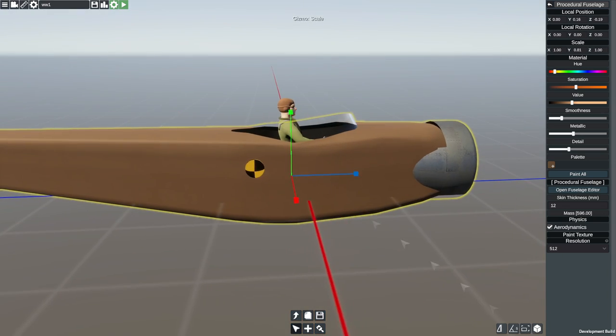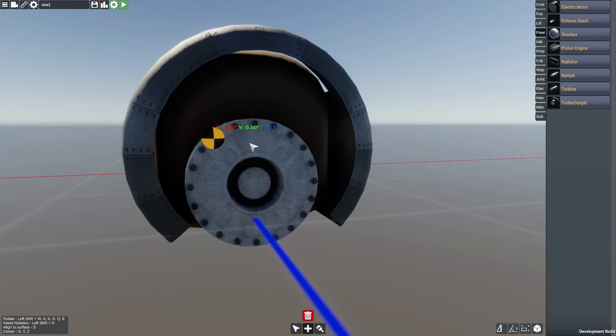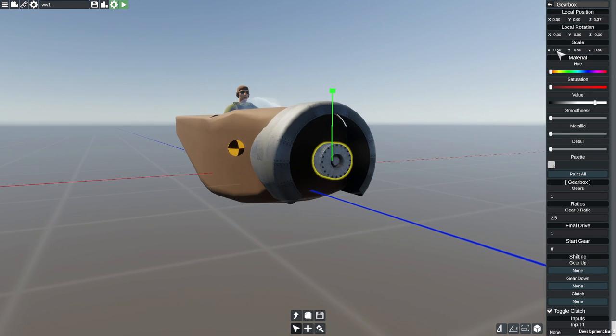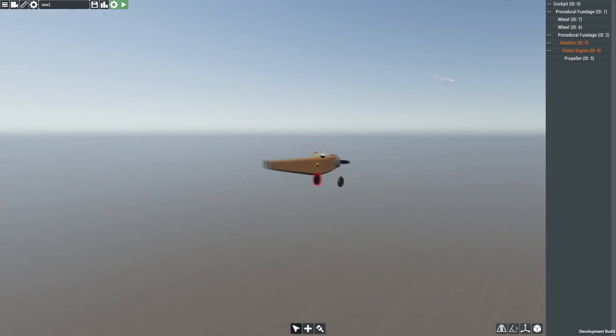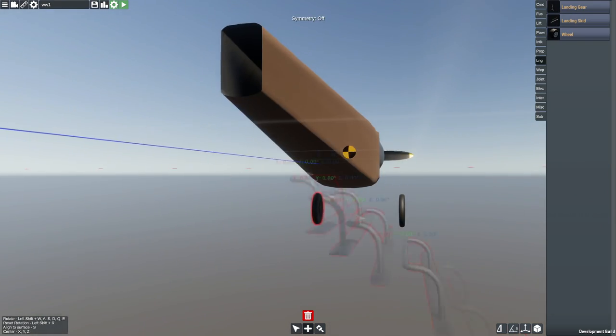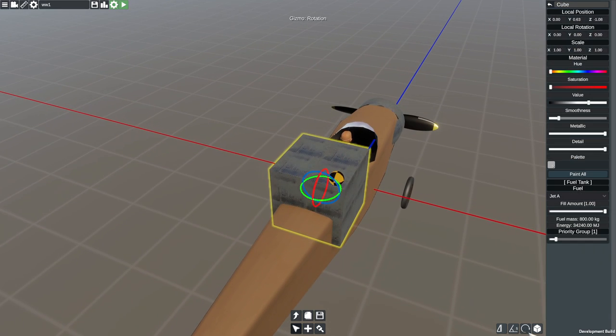We're going to be working in the fields of leather and woodworking today, because that's what this plane would be made out of — fabric, wood, leather. Mmm yes. Anyway, so today we're building this biplane and it's going to be marvelous.